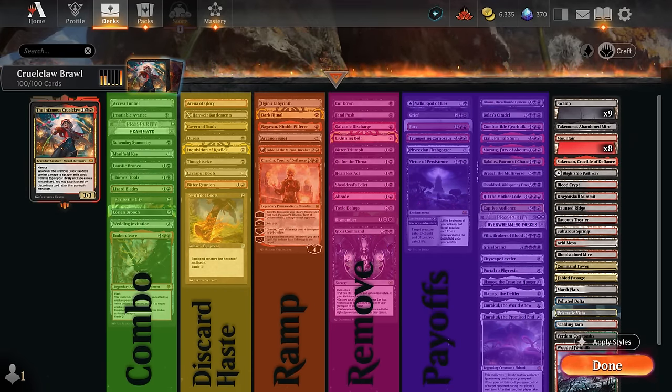We have a subsection of cards that are nice to hit with Cruel Claw but can also be played cheaply. Then we have our combo pieces - ways to make Cruel Claw unblockable, ways to stack the top of our deck so we can put an expensive Eldrazi on top and cast it for free, and ways to give Cruel Claw double strike so we can enable the ability twice and improve our odds of finding something exciting.